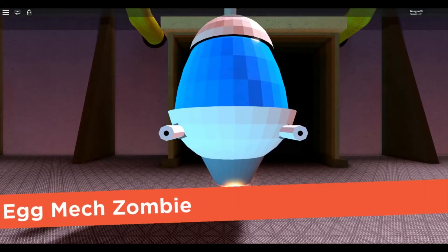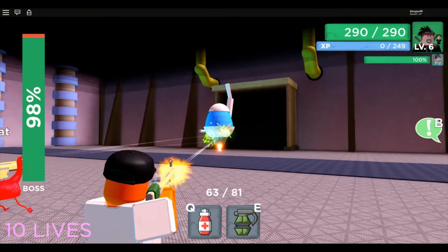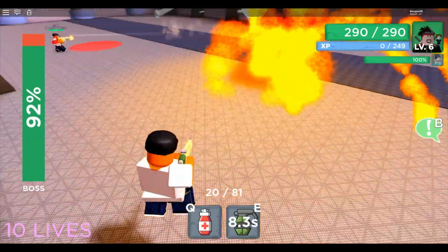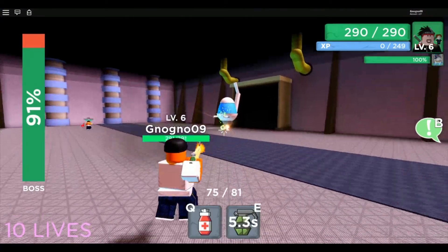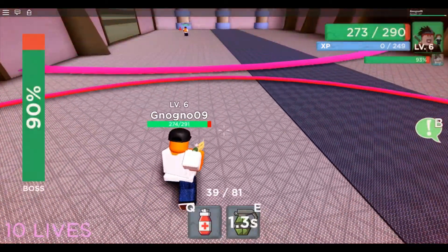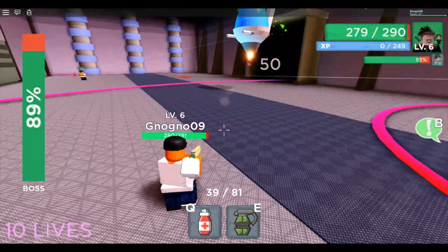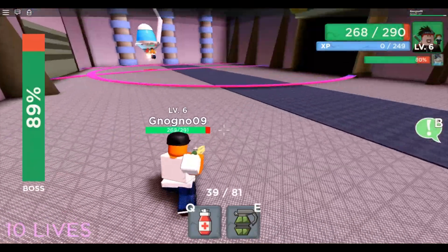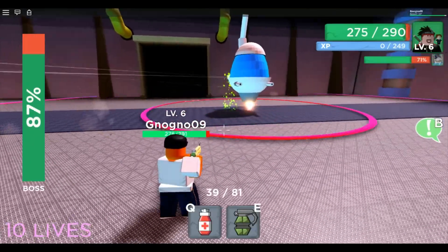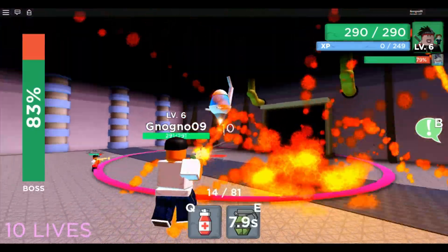We're going to try to kill this boss. We're going to laser him with our SCARs and try to get him low. I'm always low on health, so you want to jump around to avoid him. You want to try not to get hit because this bit is really hard and you might not see it coming. Keep an eye on where he goes because he's really tough - shoot him at this bit, and got him.